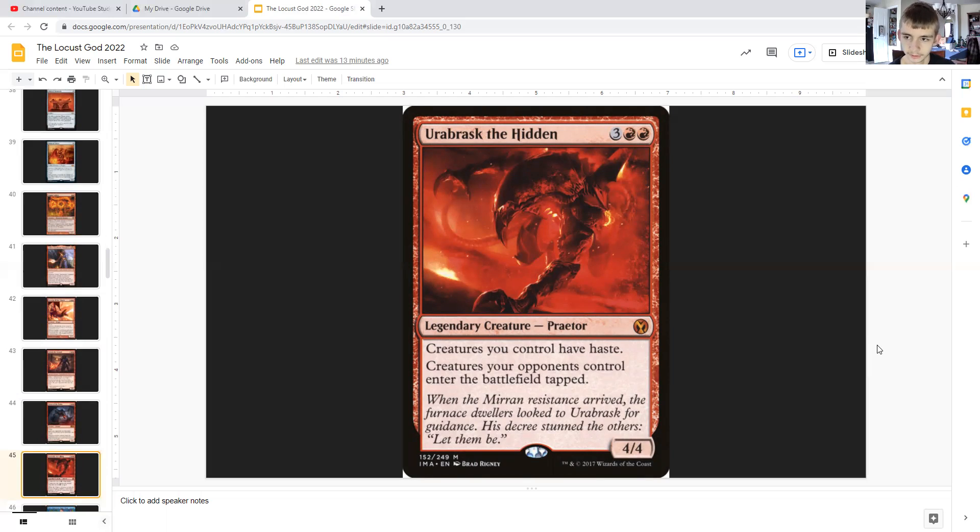Urabrask, the Hidden: for three generic and double red, it's a legendary creature that gives creatures you control haste, 4/4. And creatures your opponents control enter the battlefield tapped, meaning that they might not be able to save themselves from you — or if they're trying to produce blockers, they can't do it with creatures now.